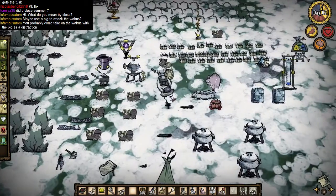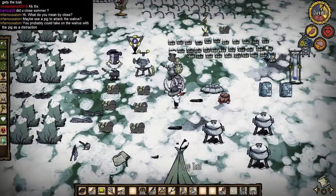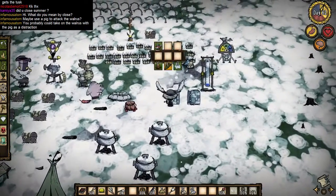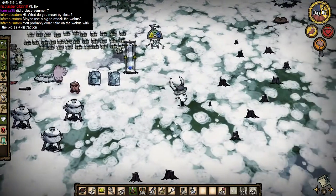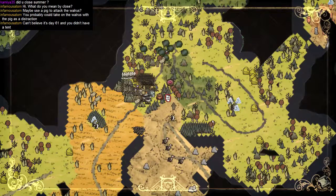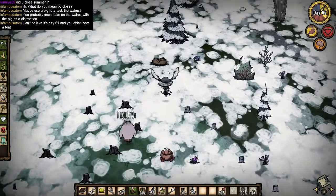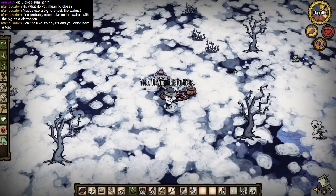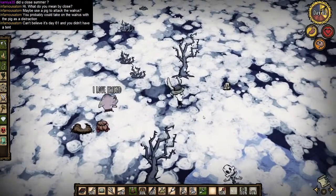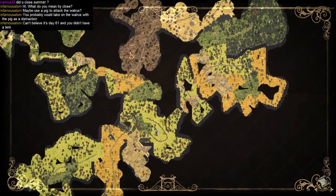Alright, I think we're ready to go. Let me put some of this extra stuff back and take some of this meat with me. Let's head out and kill some walruses. Let's see where this wormhole goes. So that brings me to the swamp — that's not really much of a shortcut.